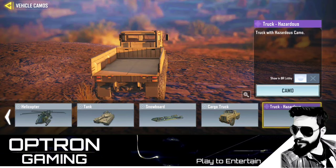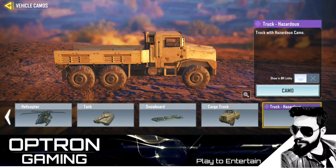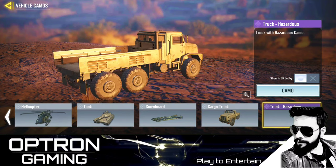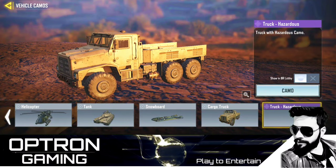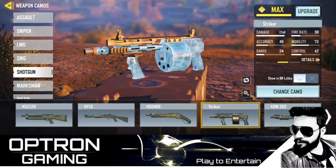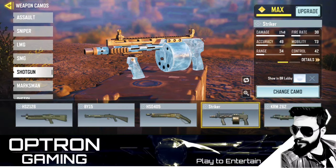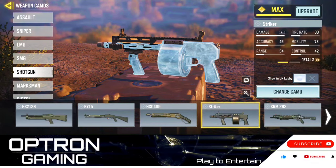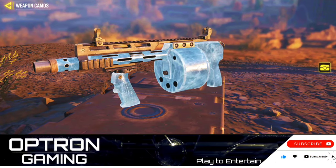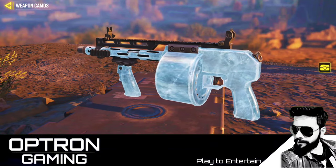We might get a truck skin in this season's Battle Pass — Season 6 Battle Pass — because the epic skin box is here, though the skin itself isn't visible yet. We also have this Free Striker skin. I think this will be the free skin in the Battle Pass. Let me know in the comment section — will it be a free skin in the Battle Pass or a normal free skin?